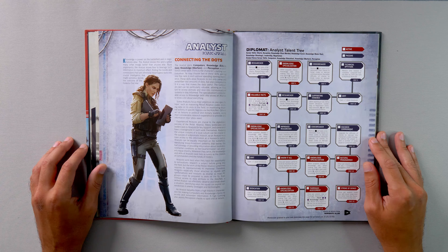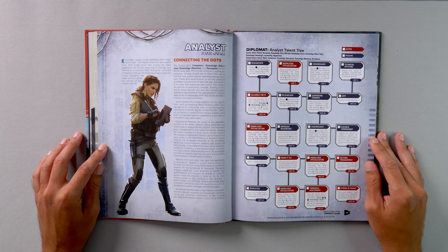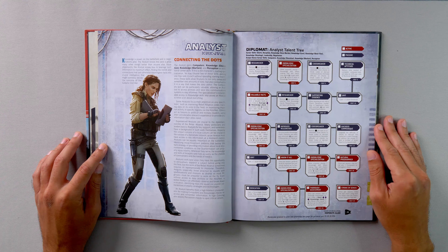In the second tier, we have a rank of Grit, a rank of Supporting Evidence, another rank of Researcher, and Valuable Facts — once per encounter, perform a Valuable Facts action, make an average knowledge check, and if successful, add a triumph to one ally's skill check during the encounter. In the third tier, we add another rank of Knowledge Specialization, another rank of Code Breaker, Improved Researcher — on a successful knowledge check, character and allies gain an automatic advantage per rank of Researcher on checks to act on those facts until end of next turn — and Encoded Communique — upgrade the difficulty of checks to decrypt this character's coded messages without the proper cipher a number of times equal to computer skill.